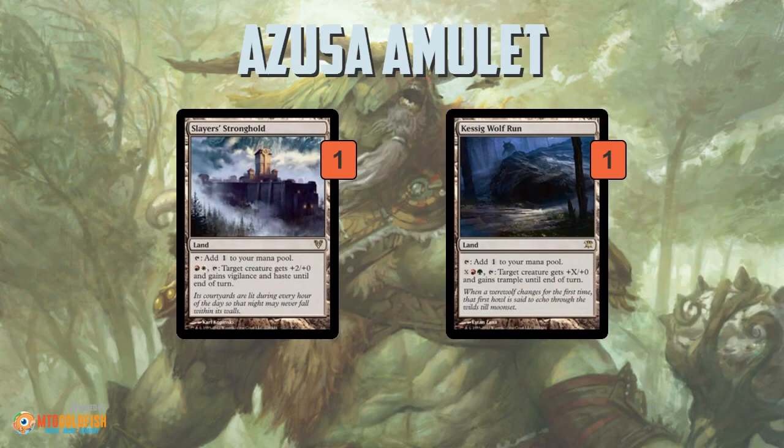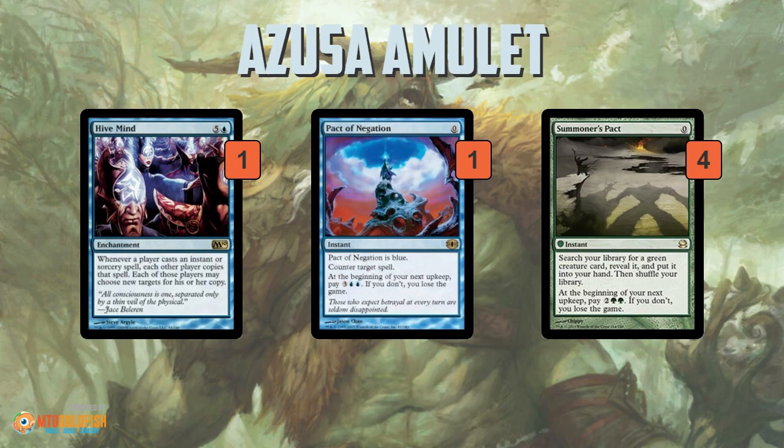Over the course of a few turns you'll just have every Titan and beat your opponent down with them. You can also search up lands to make Primeval Titan even better: Slayers' Stronghold gives your Titan haste and vigilance and +2/+0, so not only do you search for lands when you play it, but right away you can give it haste, search for two more lands, and get in a huge attack. Ulamog just pumps things up further as another powerful threat.